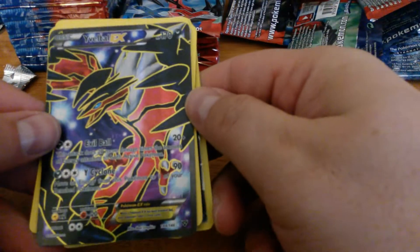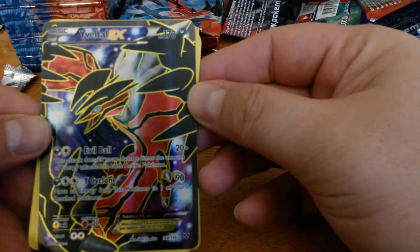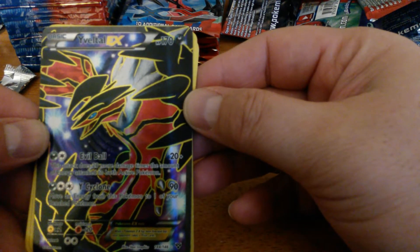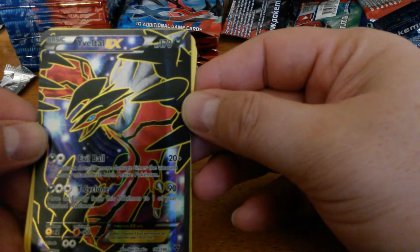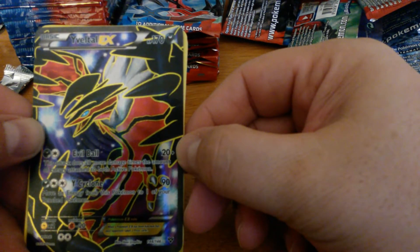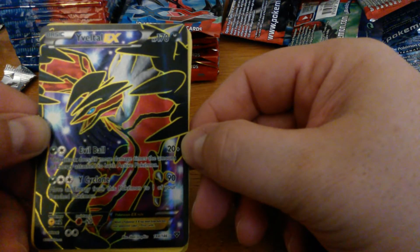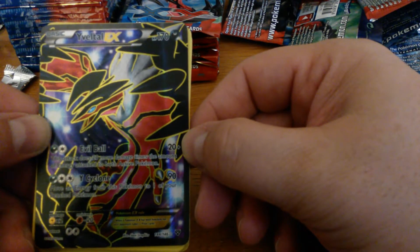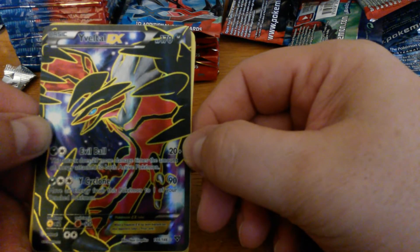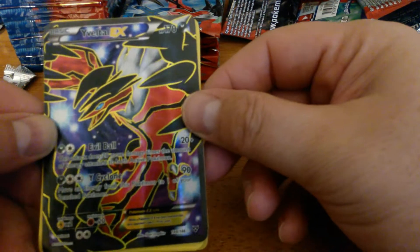A Full Art Yveltal EX! It's got 170 HP. It has Evil Ball — this attack does 20 more damage times the amount of energy attached to both Active Pokemon, so it's a little bit better than Mewtwo. Then it's got Y-Cyclone for 90: move an energy from this Pokemon to one of your Benched Pokemon. Since it doesn't say Basic, you could move a DCE. This is a very nice card.